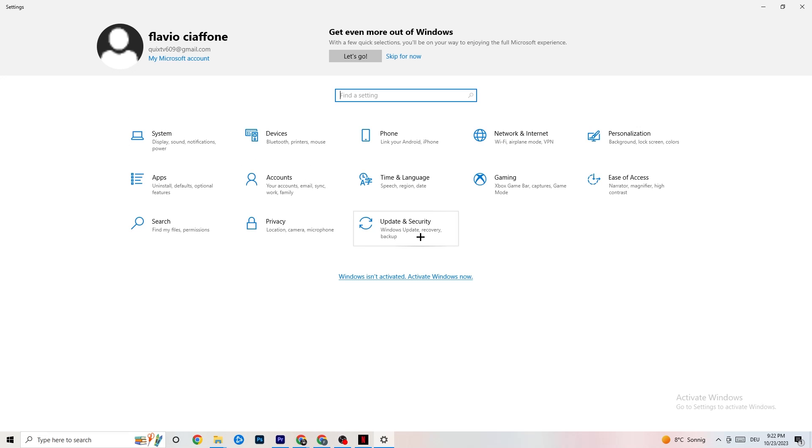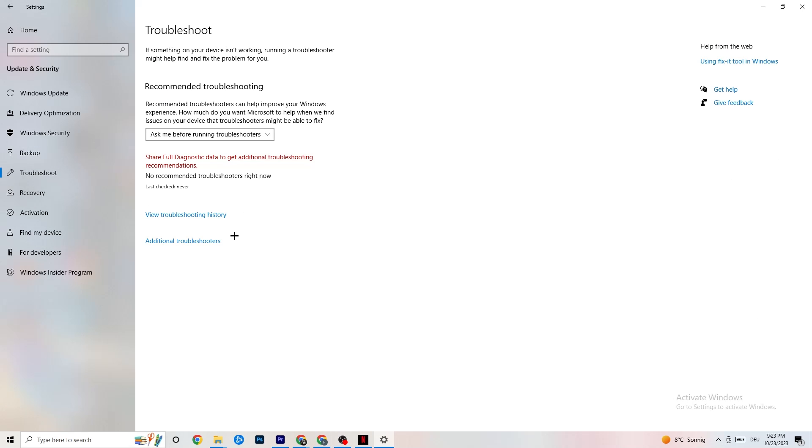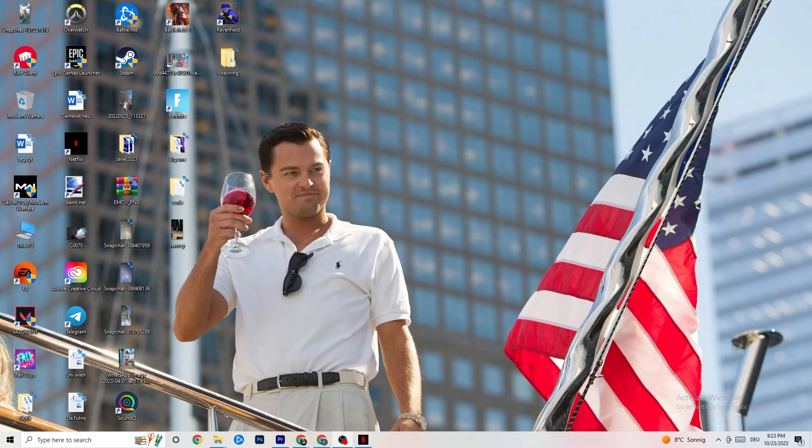Click onto Update and Security, then go to Windows Update. This sounds basic but updating every single driver on your PC will help a ton. Click Check for Updates and update your Windows. Afterwards, click Troubleshoot — this uses your operating system to find any broken data that might be harming performance, and it will delete or repair it.